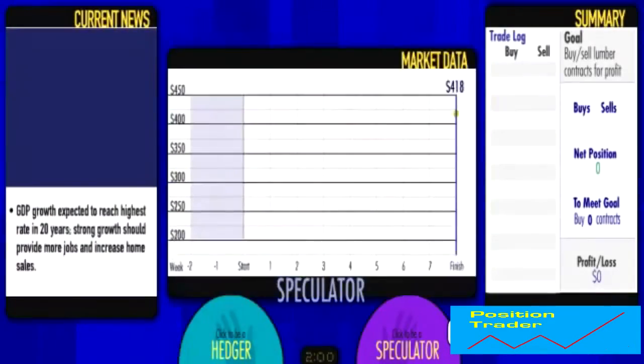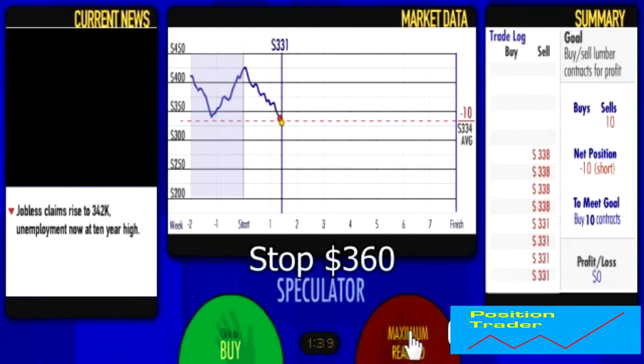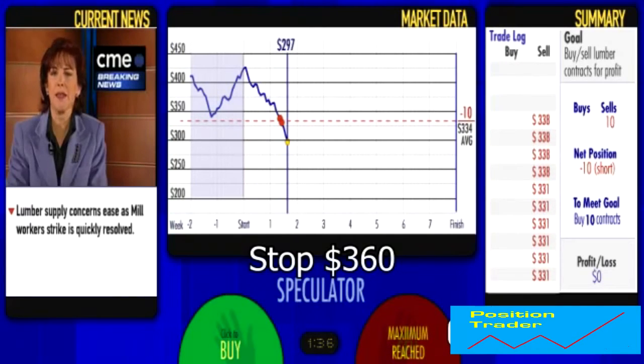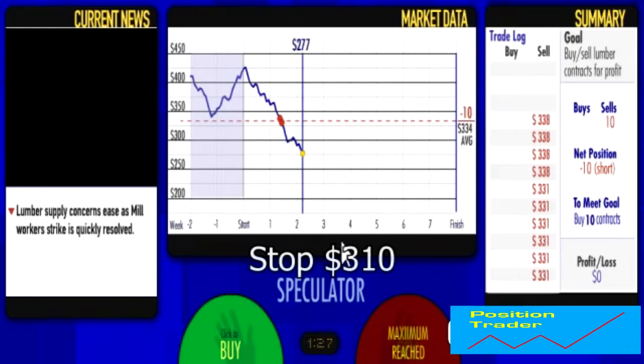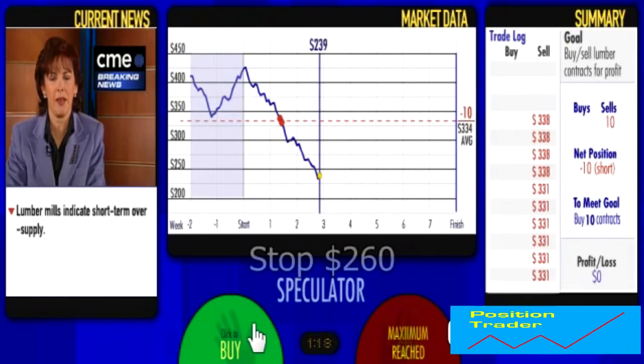We're going to be a speculator like the great Jesse Livermore. Now let's put the price here at the $400 level. We know that the trading range is between $200 and $450 in this game, so there's no way it's going to go any higher than this — but it can in real life. Now it's breaking the $350 level, so we're going to go short because that's an all-time new low. And it's now dropping beneath $300 so we're going to raise our stop. We could pyramid our position at this level and it could go beneath $250.